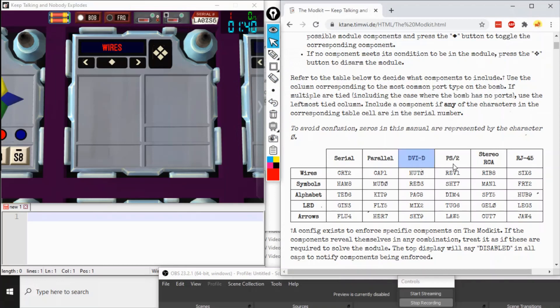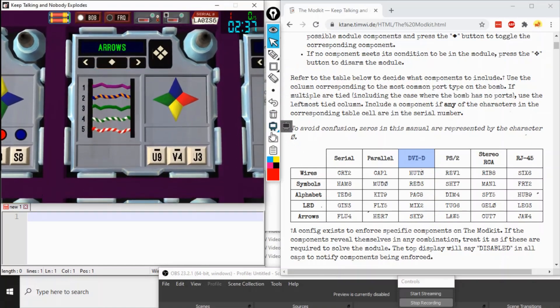Between two DVI and two PS2, we're looking for the leftmost tied column — that's DVI-D. Next, we need to go down the cells and determine which of these cells has a character anywhere in the serial number. Looking at the numbers: there's a 0 in one cell, but 6 nowhere. For the letters L-A-Z-S: we have A, S is here, but L and Z are nowhere. So we have three cells corresponding to wires, alphabet, and arrows — that's what Expert can face to Diffuser, and Diffuser pops them up using the scroll arrows and the small diamond button.